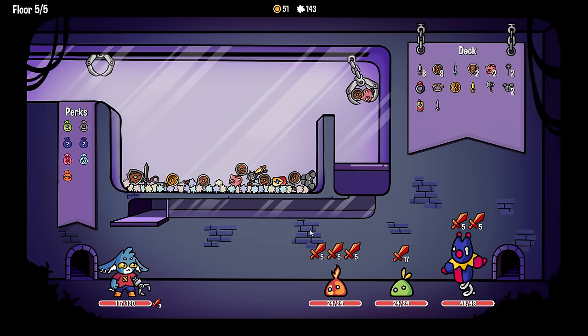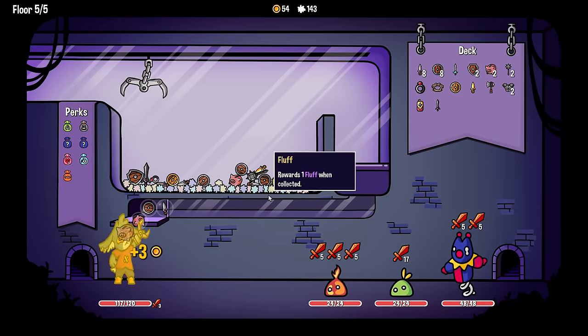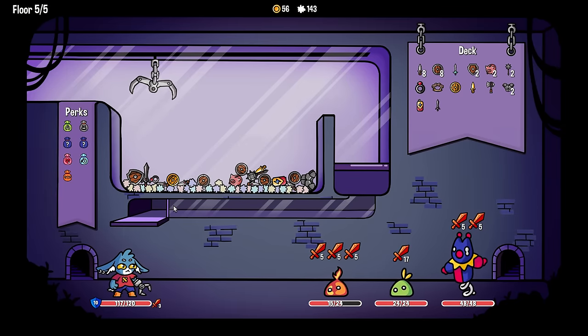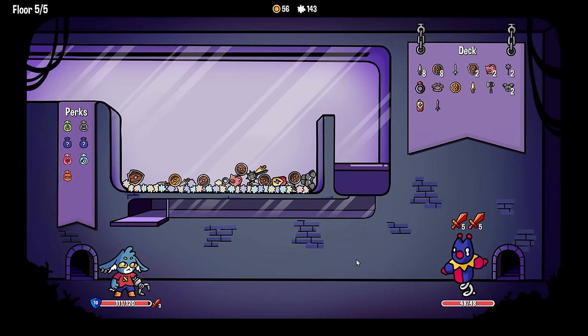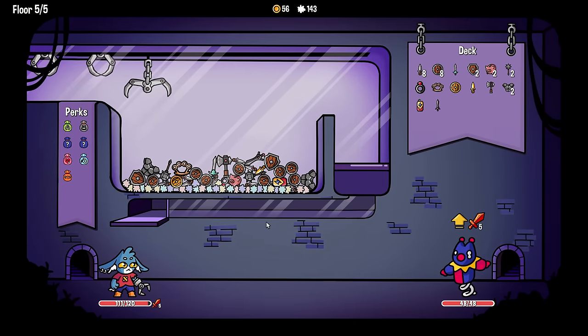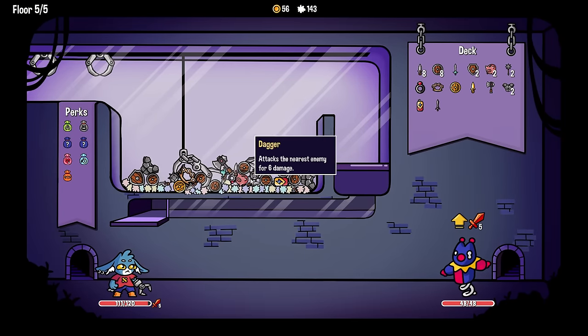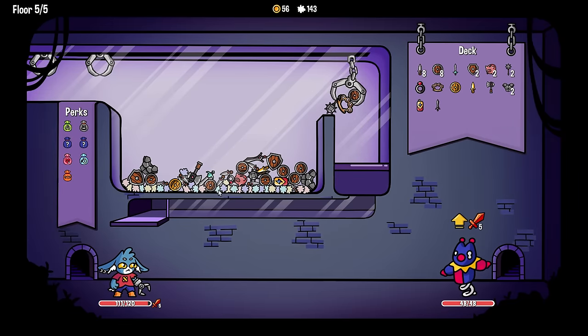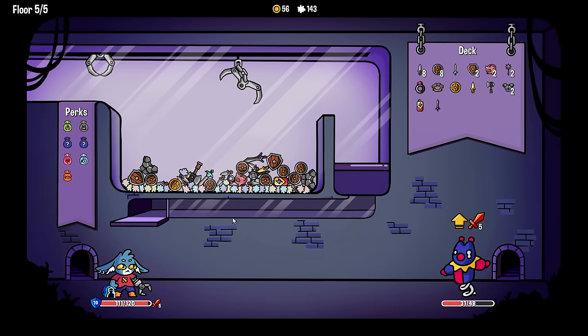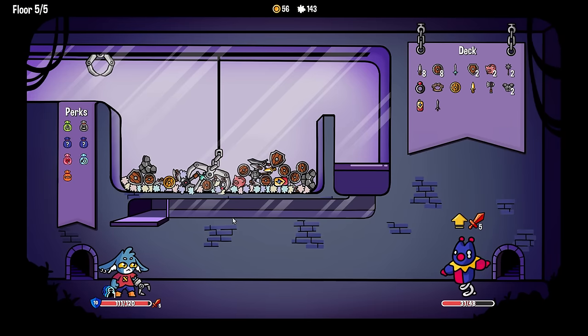Kind of scared of the dark sword. If there's ever a time to go in on it, it is this moment. Grab it - get it! These two are dead. We still have a piggy bank in the deck and we also have 56 gold - that's pretty good. There's a dark sword on top - that's terrible.